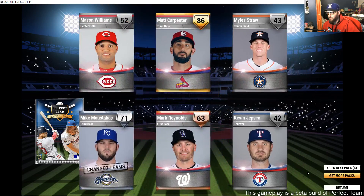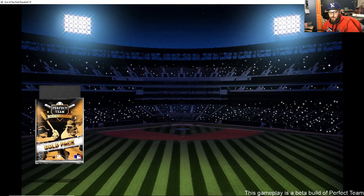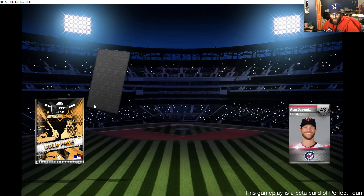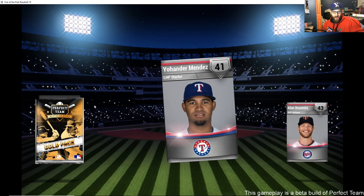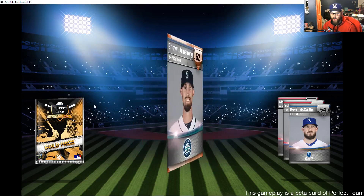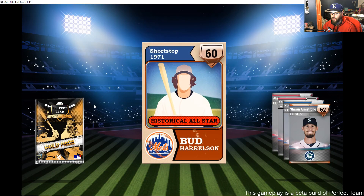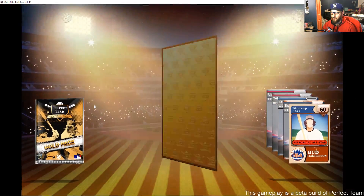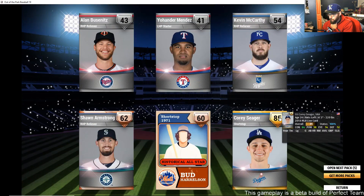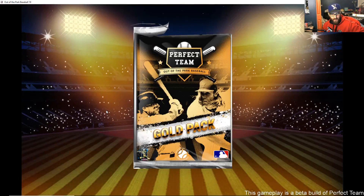I pity the teams in our league — we're gonna be so much better tomorrow! Gold packs now. Bud Harrelson, Corey Seager — nice! Seager has that good contact-hit-power ratio, I'm a big fan. Omar Narvaez for the catching depth. Dallas Keuchel — another starter upgrade.